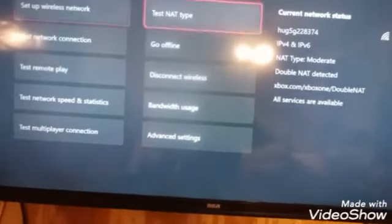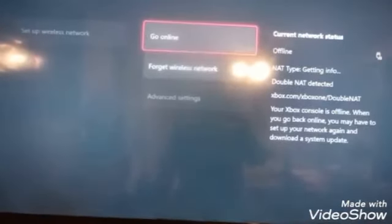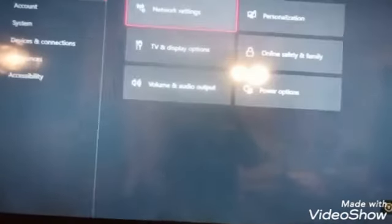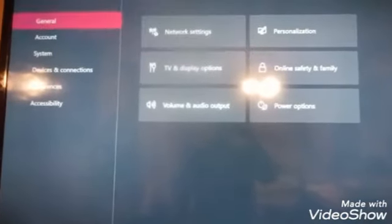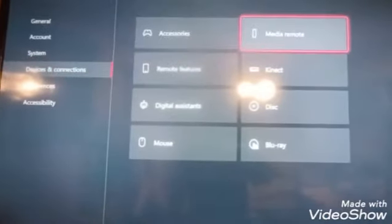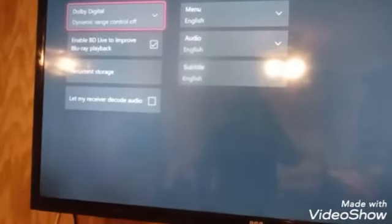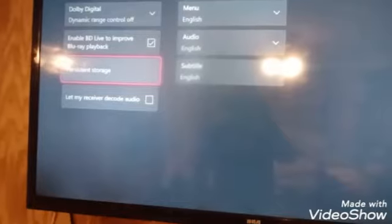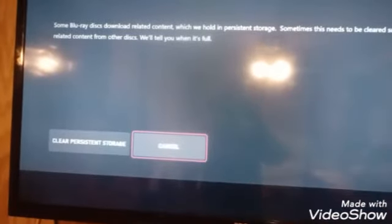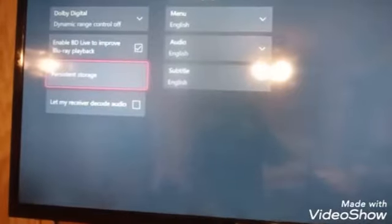Go ahead and go offline. Back out of the network settings, go to Devices and Connections, then go to Blu-ray. Where it says Persistent Storage, click it and then clear persistent storage. Do that at least twice.